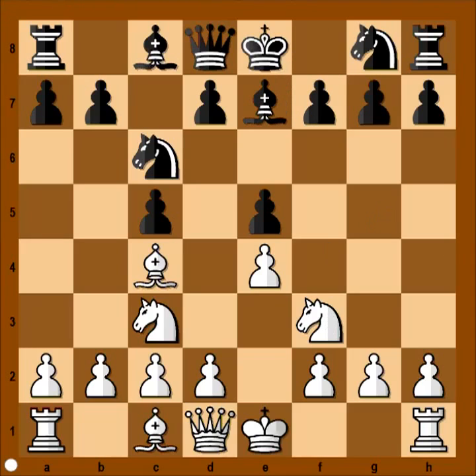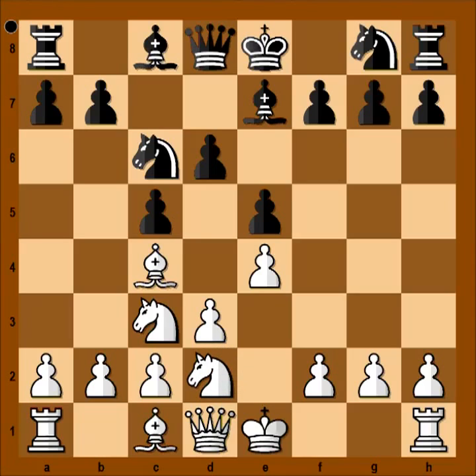So in the game Luka Van Wely played bishop to e7, preventing white from playing knight to g5. d5, d3, d6, knight to d2. What is the purpose of this move? White may be playing knight to f1 and then knight to e3, taking control of the d5 square.